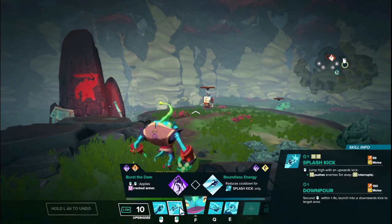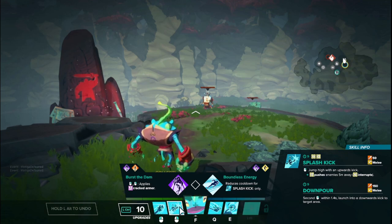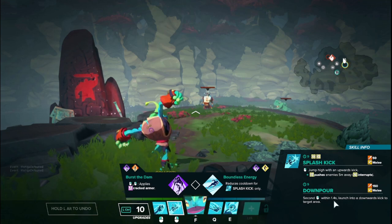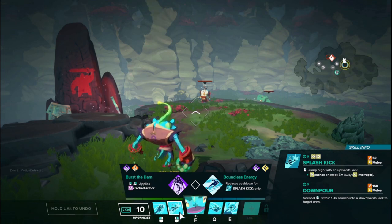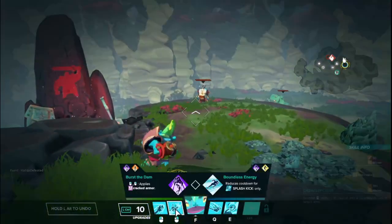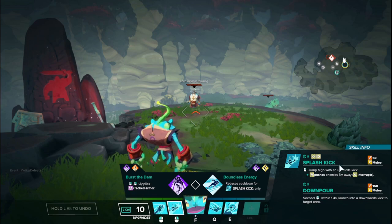Next up we have Wu's RMB, which is called Splash Kick. You jump high with an upward kick that pushes enemies away and deals damage, depending on where you start — if you're right up next to them they're going to get hit. While you are flying, you can activate the ability again to do a downward kick to the target area that does damage in a small area where you land. The cooldown is 9 seconds and it does not matter if you use just one or both activations — both share the same 9-second cooldown timer.